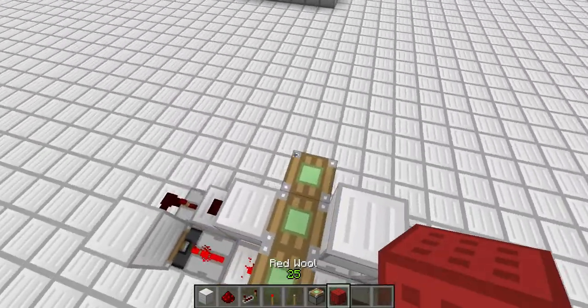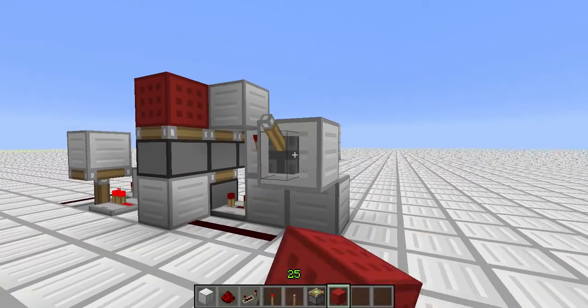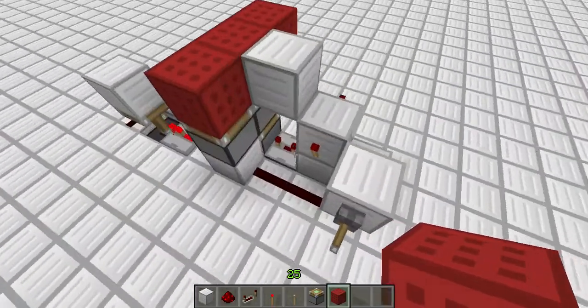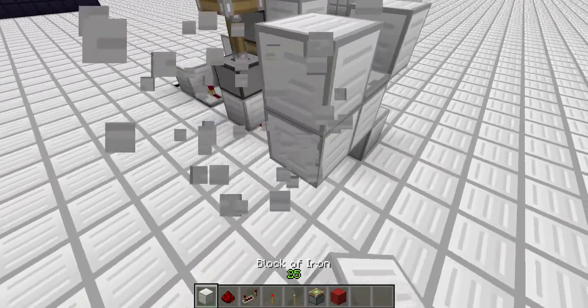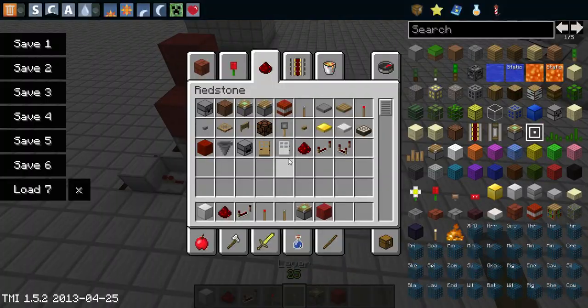Alright, let's go ahead and put our wool in real fast. You can use whatever material you want, of course — it doesn't matter. Alrighty, there we go. Now let's go ahead and put the blocks all the way around it. Take this lever off real fast. Put a block right there, put a repeater right there, blocks like that. Put a dust, put a block, put a lever.